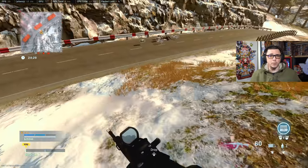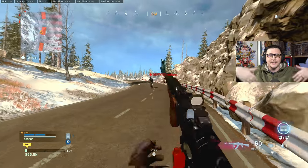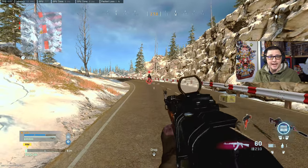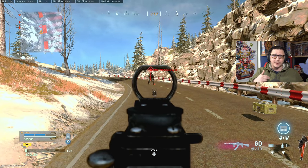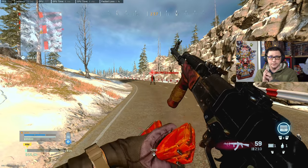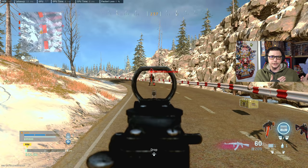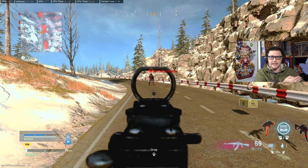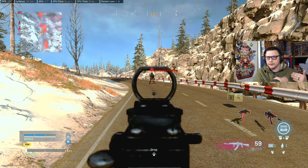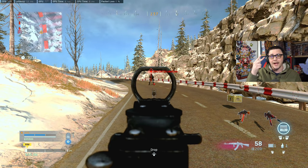Pretty much what you're able to do without going into a private match and testing damage values is just test for damage change. What you're looking at in the gameplay background is me working with Snake Eyes, a longtime supporter and one of my mods who's been helping me out. What we're able to do is I mark a distance, I shoot him, I move, I shoot him again, and he lets me know when he's at full health and if the damage value changed.